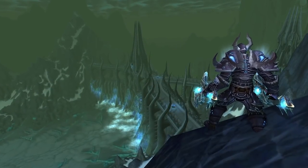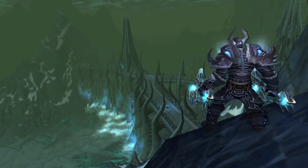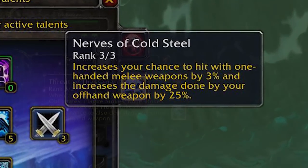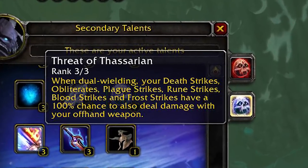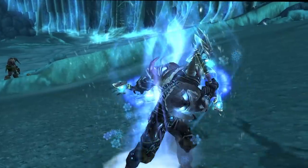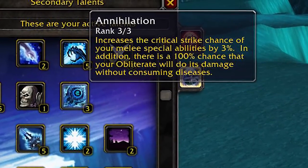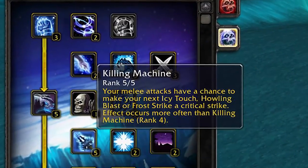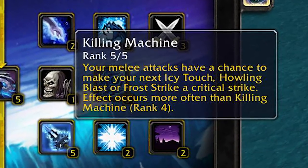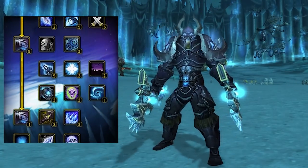Frost Death Knights are different because they can dual wield quite effectively with two one-handers. Nerves of Cold Steel increases hit chance by 3% and offhand damage — a must. Threat of Thassarian causes strikes like Obliterate to also deal damage with your offhand weapon. Annihilation makes Obliterate no longer consume your diseases on the target, and the notorious Killing Machine talent gives your melee attacks a chance to make your next Icy Touch, Howling Blast, or Frost Strike a guaranteed critical strike. Frost has a lot of good talents making it a top-tier build right alongside Unholy.